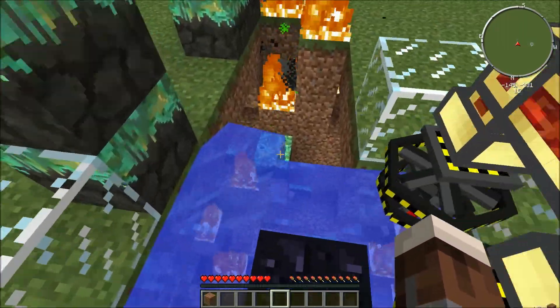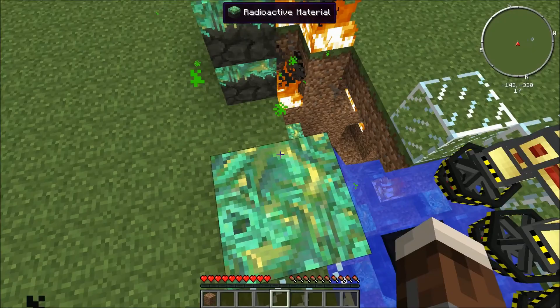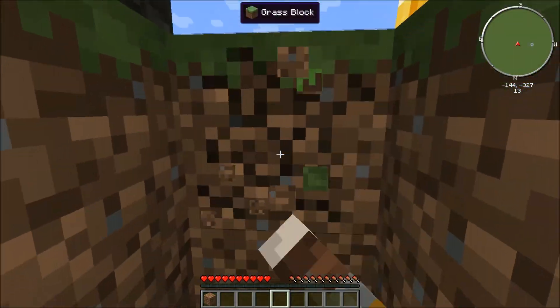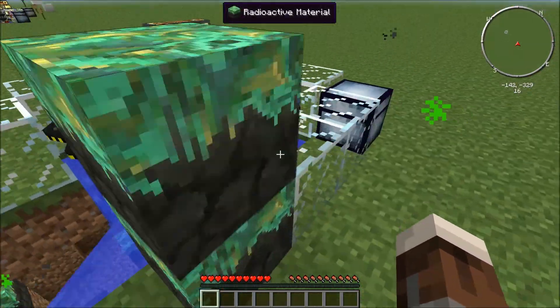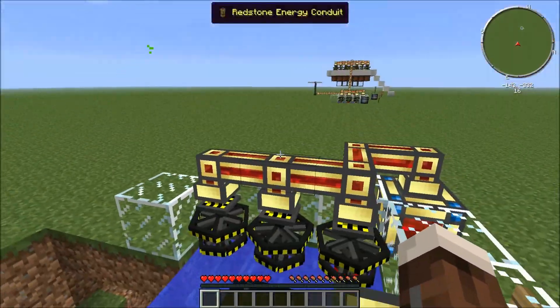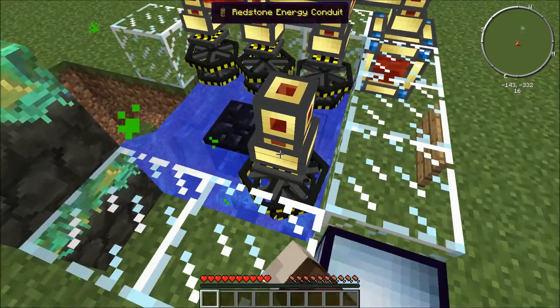Yeah, you get this mess here. It leaves very active materials which, if you step on it, gives you radiation poisoning unless you have a hazmat suit. It leaves a very big hole in the ground. I actually was thinking the reactor was bugged, but apparently the two control rods do work. So it's more reliable than I thought it was in Minecraft.